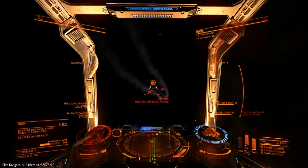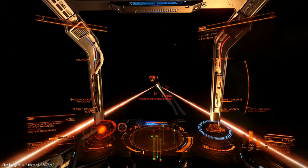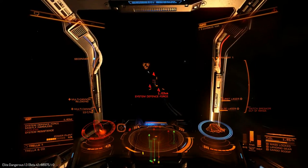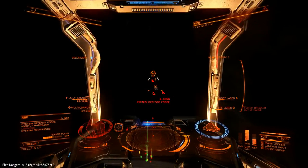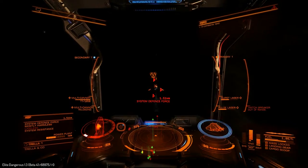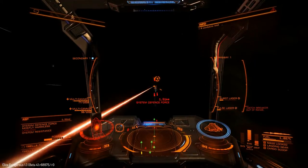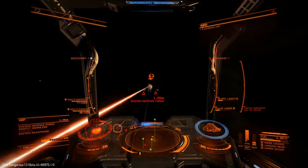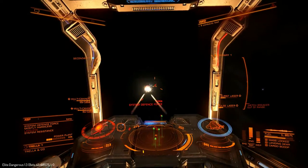Let's start with the basics. In Elite Dangerous, there were two types of factions within the game. At the top, you had the major factions: the Federation, the Empire, and the Alliance of Independent Systems. At the bottom, you had the minor factions - basically the individual star systems, or rather the governments within them that are allied to and make up the major powers, and also encompasses the independent star systems as well.